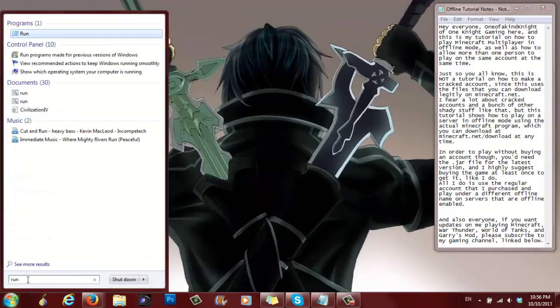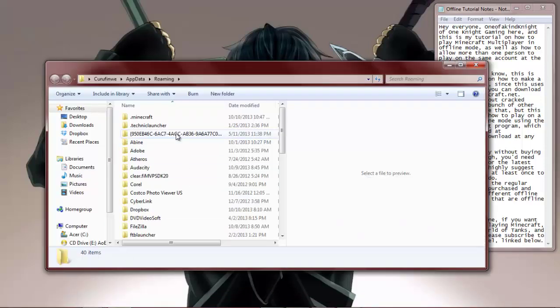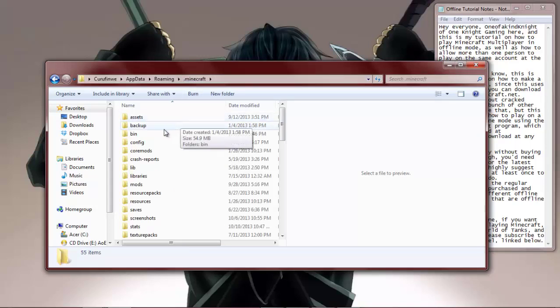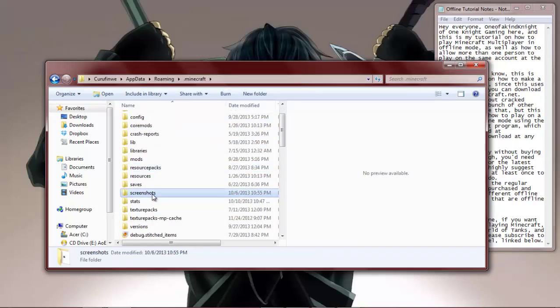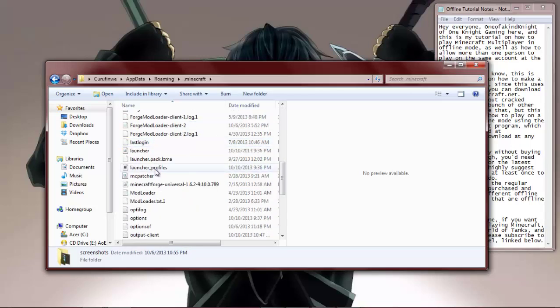So the first thing to do is go to your Minecraft folder. Go to Run, type in %appdata%, which will pull up your AppData roaming folder. This is where you find your .minecraft folder, which is what you need to click. This is also where you do your mods, resource packs, screenshots, and stuff like that.